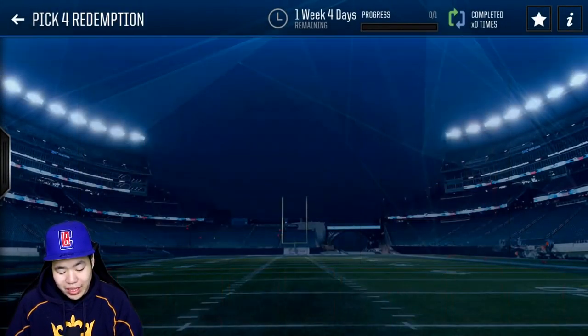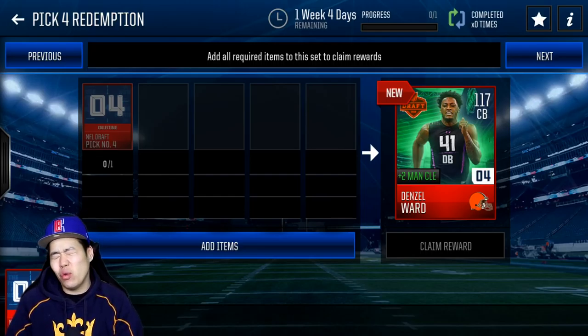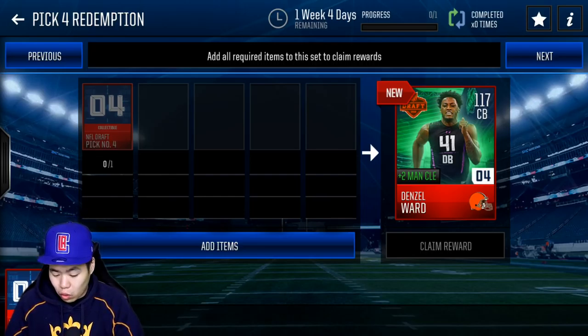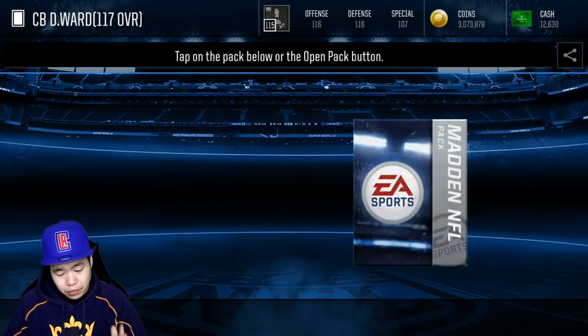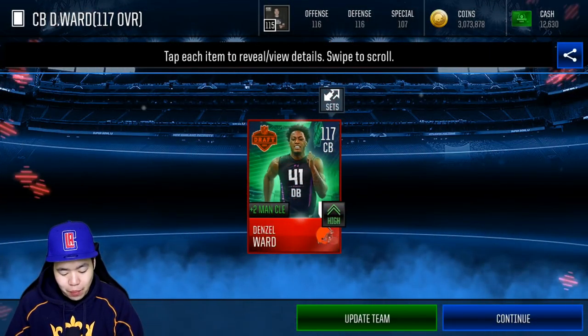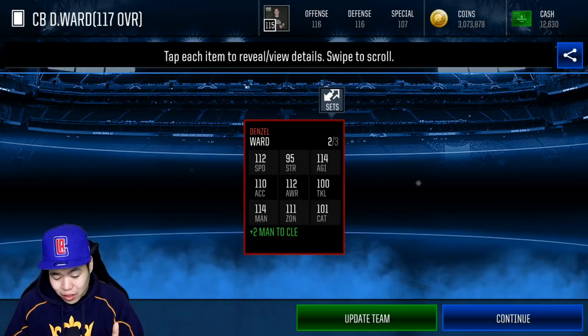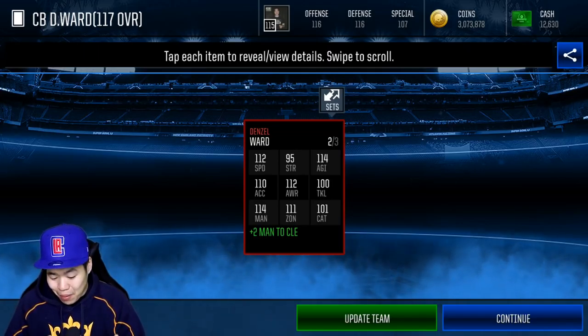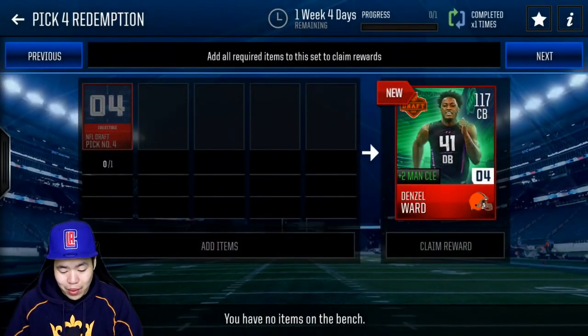We're going to go to number four, which is Denzel Ward. I thought they would draft Bradley Chubb so you would have two edge rushers, but they also needed a cornerback. Denzel Ward is the best cornerback available. He's going to be a good cornerback card that we're definitely going to use in our lineup. Look at these stats: 112 speed, 114 agility, 114 man, 111 zone, 110 tackling. So he's going to be an update team.